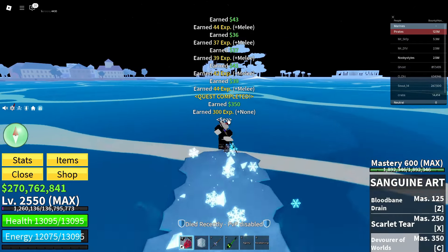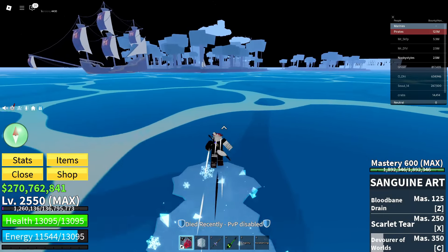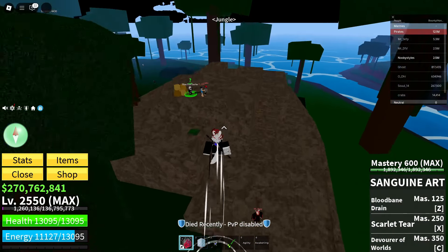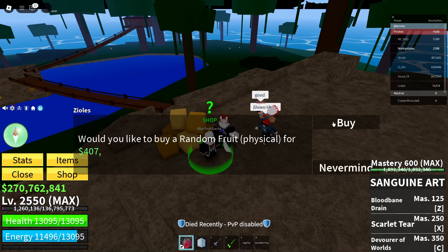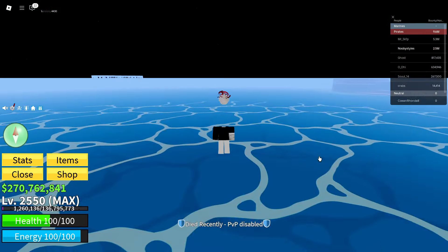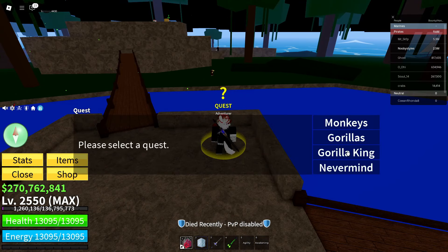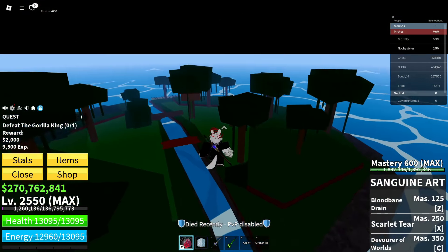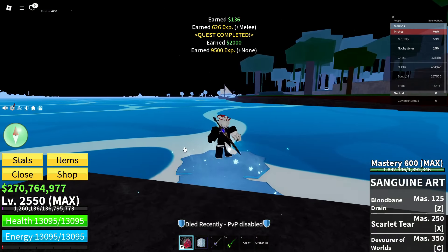Once that's done, go back over to the jungle area. We're going to kill the Gorilla King again. Get yourself to the Pirate Starter Area, talk to the Blocks Dealer, get to the point where you'd normally buy a fruit but just reset yourself. Then take the Gorilla King quest, confirm it, go over to the Gorilla King, and kill him.